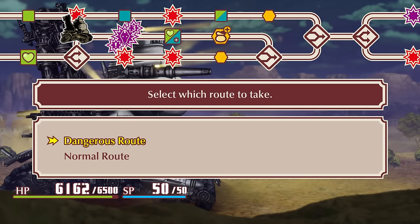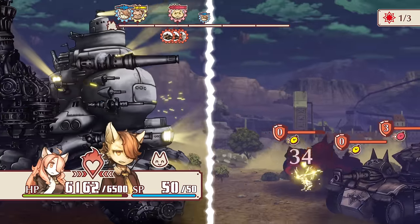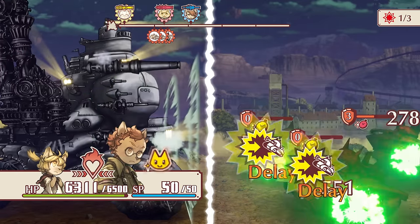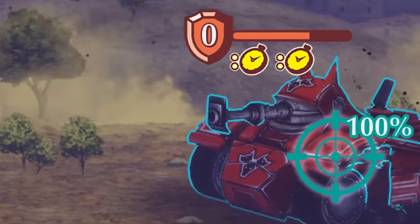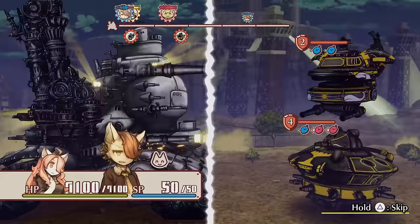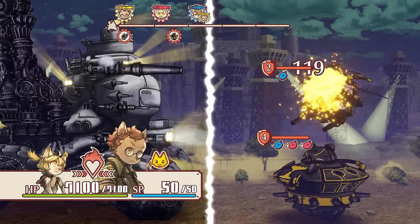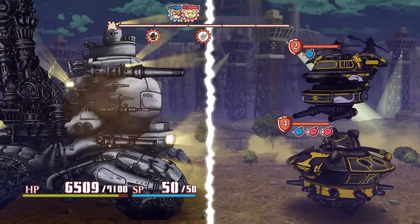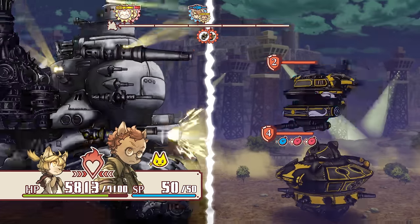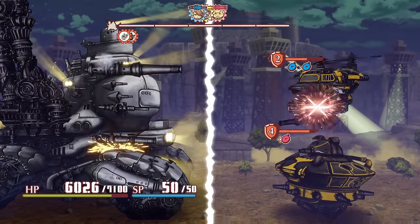Shortly afterwards, we encounter our first dangerous route. These routes typically offer the best rewards, but can be incredibly difficult, almost always involving a tough mini-boss style enemy in the final wave. Time for this chapter's boss — or rather boss duo, Baum and Stollen. We prioritise attacking the flyer first, since he can heal the one on the ground, but he has a ton of health. Thankfully, Boron and Malt's link attack deals massive damage, meaning it's now almost half dead.